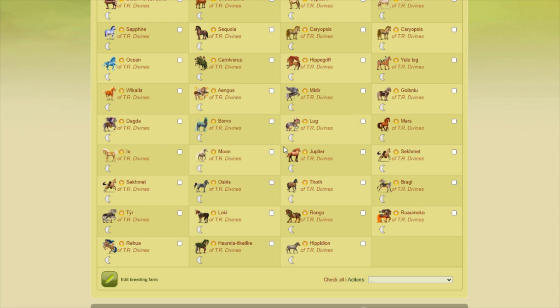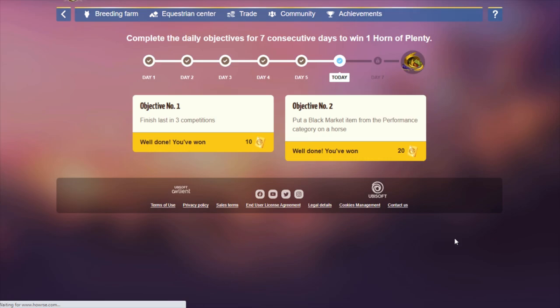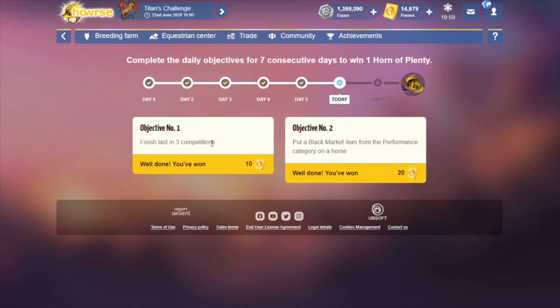It may seem very tempting to get that Titans Challenge, but definitely look to see what the better offer is. And of course, don't forget to do your pass objectives every day. I do mine every day, but there are those objectives like removing a unicorn horn or removing Pegasus wings that I do not do because they're just not worth it for what you get in return. I hope this was helpful, but if needed I can try and go more into depth on any particular point that I brought up. So if you do have any questions, please let me know — otherwise I hope this was helpful and I hope to talk to you soon. Bye.